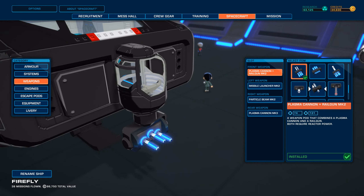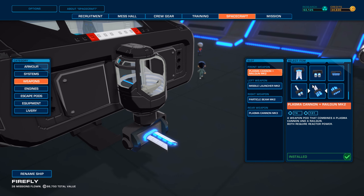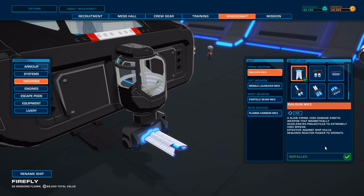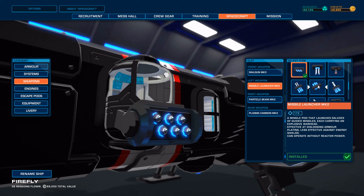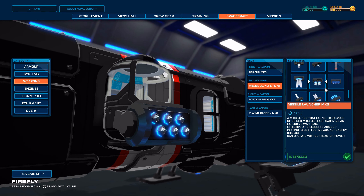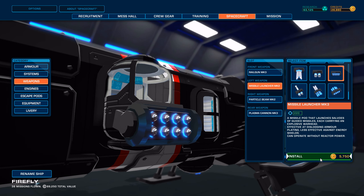Plasma Cannon plus Railgun Mark II. Not really a fan of this whole switching thing. We're just going to put a Railgun Mark III here. Holy moly, it's expensive. But there you go. Missile Launcher is getting the Mark III variant. Wow, so it's going from 172, which is already high, to 220 DPS.